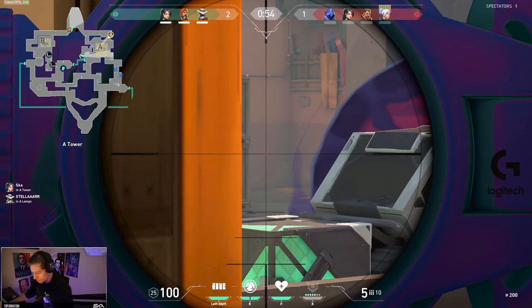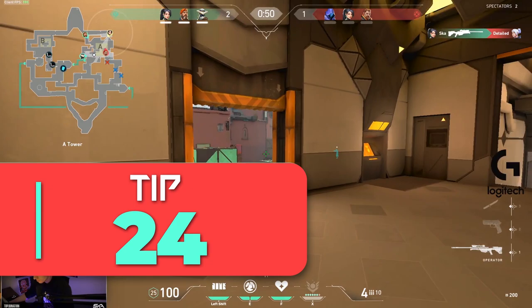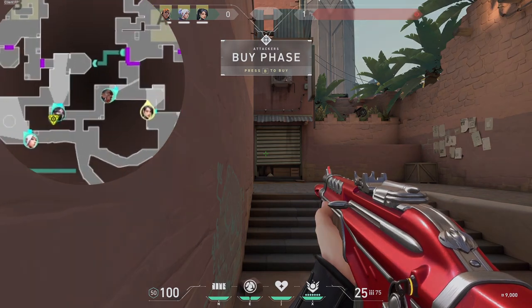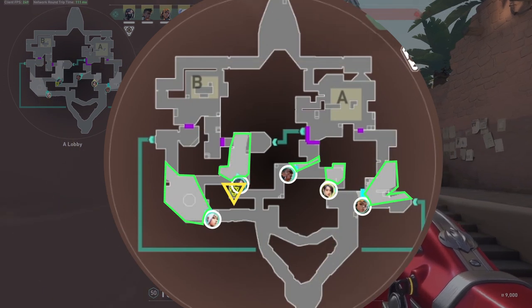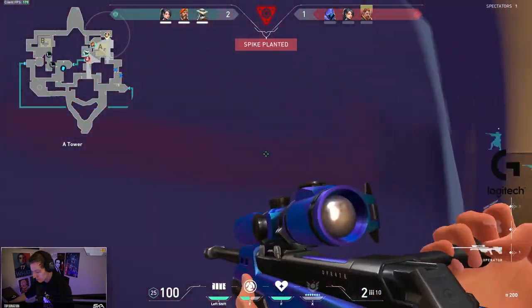For tip number 24, we are going to talk about map awareness. Staying aware of what is happening on the other side of the map is very important. There is a lot of information on your minimap to help you better understand the game — it shows all of your teammates' positions, what they are watching, where the spike is, and even when teammates spot an enemy. Keep checking the map regularly, especially when your team is not using voice comms.